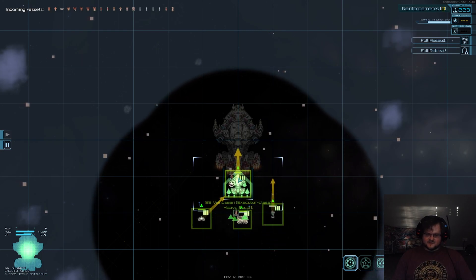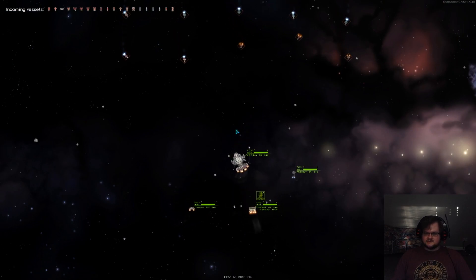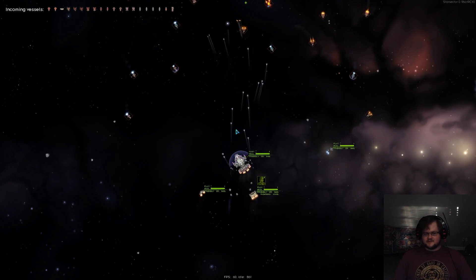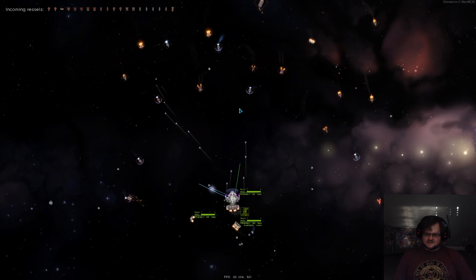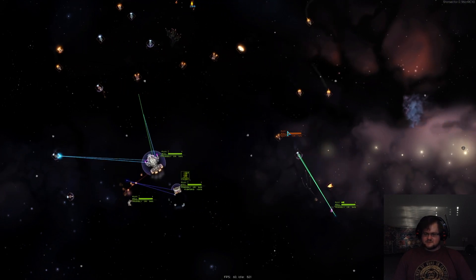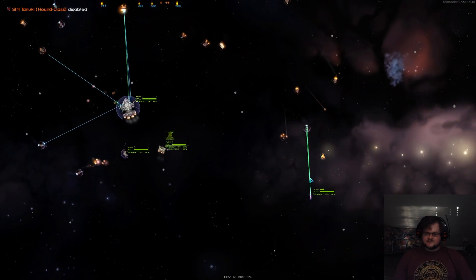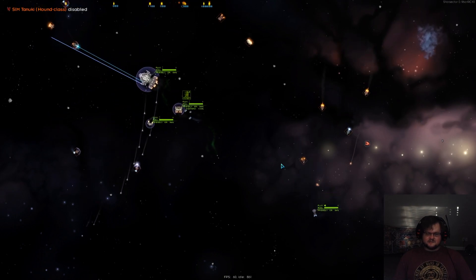How do they fare? The answer is that they will kind of get chased around, eventually CR out, and then die. The Afflictors are already starting to split them up and take them down. Our Afflictor is our frigate superiority frigate, if you will.